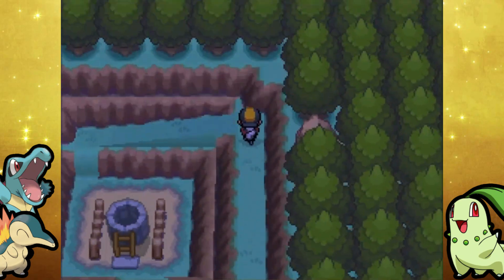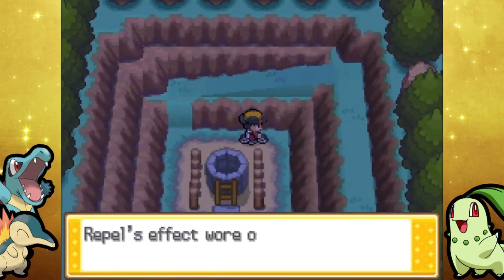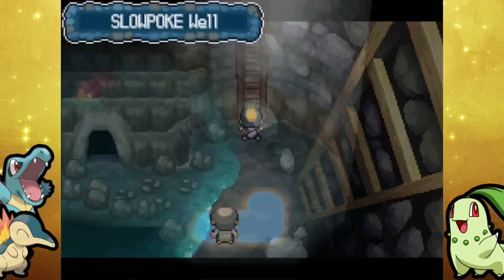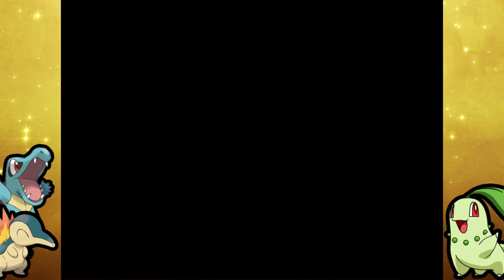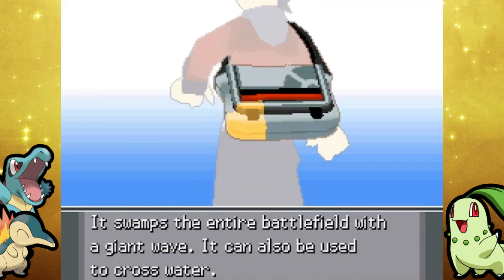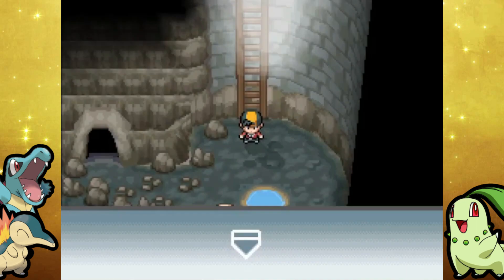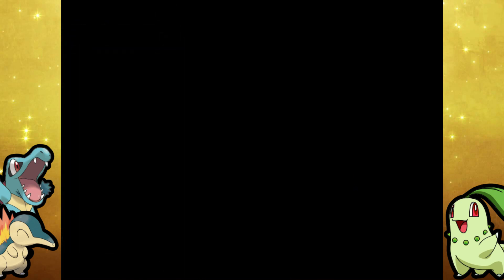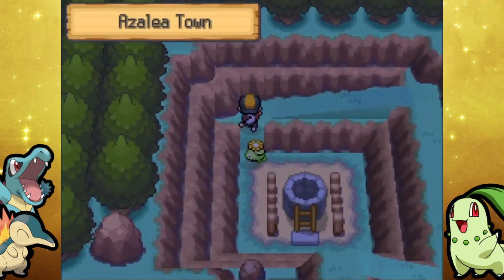Now I know there are a couple of things that require Strength and I don't think we have Strength yet. Let me quickly double check — no, we do not have Strength, so we won't be able to get those items. I just realized all of these items require Strength. Well, you don't get Strength until the next city, so I guess we are not checking out the Slowpoke Well then.